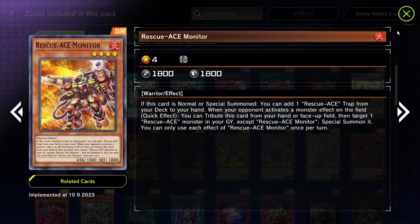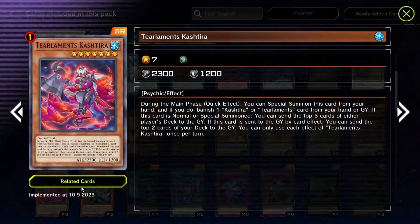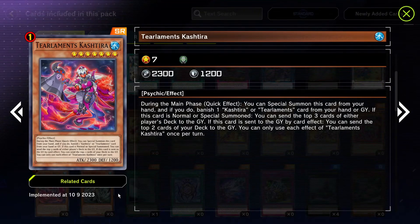Rescue Ace stuff — not going over it now, it'll be important in the future but not at full power yet. Scareclaw Kashira — I think this is going to be a very important card. You special summon it during the main phase and banish a Kashira Scareclaw from your hand or graveyard. It can attack while in face-up defense position and has 2600 defense. If your Kashira or Scareclaw monster battles an opponent's monster, that monster's effects are negated — and that applies to all Kashira and Scareclaw monsters.